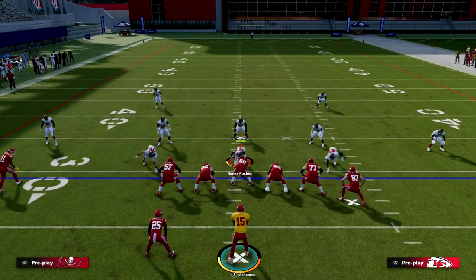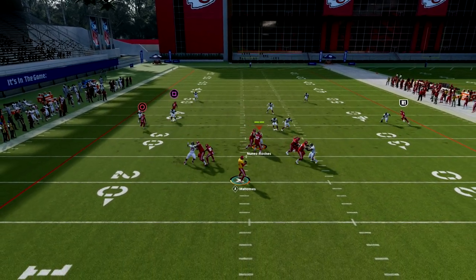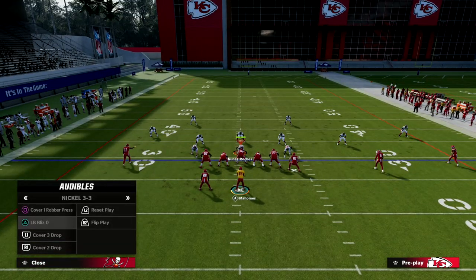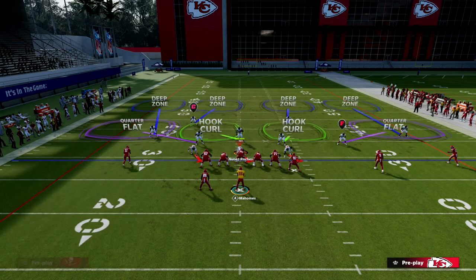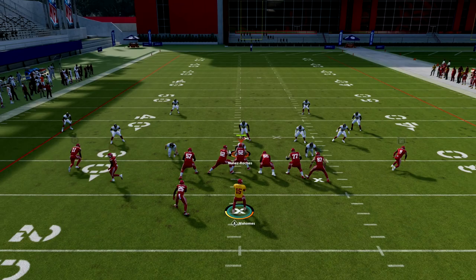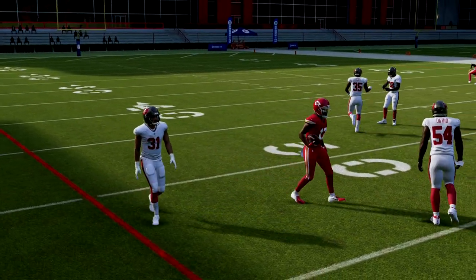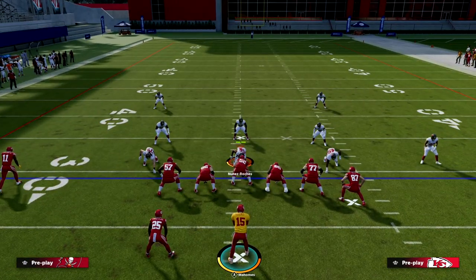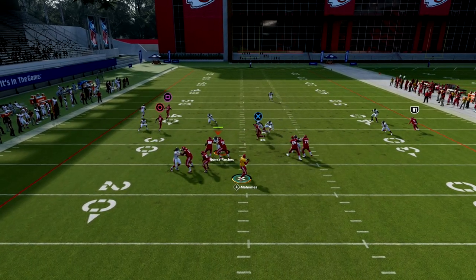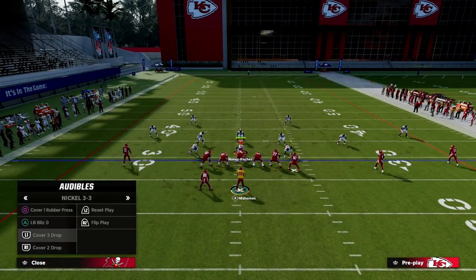Against a Cover 2 hard flat trap defense, the defender drifts out but if you wait on this wheel there's a small window to possession-catch over the top of the cloud and underneath the deep half. This play is also really good against man. On the motion-snap you'll see the corner route can get underneath outside quarters and outside thirds. Against Cover 2 or Cover 3 with a hard flat, baseline and press to get that third as low as possible — this scissors action puts them in trouble.